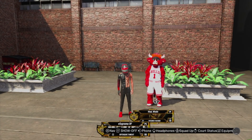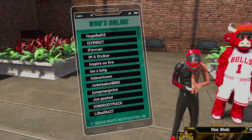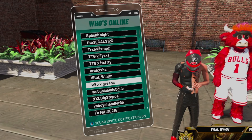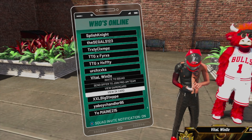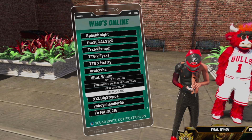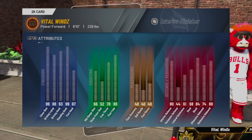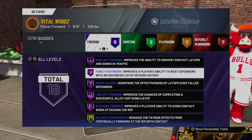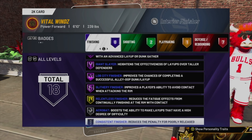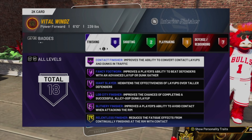This is a guard build that you should be playing on. Now let's get into my boy Vital's center build. As you can see, Vital is on an interior finisher — there's just no other center build you're going to want to play on to get rep. The interior finisher is by far the best. It's the all-blue pie chart and you're just going to be catching lobs for days, standing on the block catching lobs for the guard. You get a little bit less rep playing center, but it's still very good rep. For Vital's badges, he runs contact finisher hall of fame, fancy footwork, giant slayer, lob city finisher, slithery, relentless, acrobat, and consistent. This is a 6'10 all-blue pie chart interior finisher.